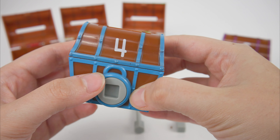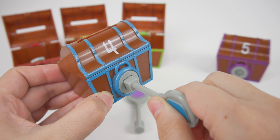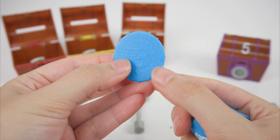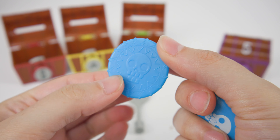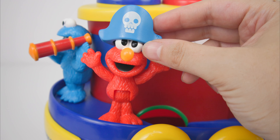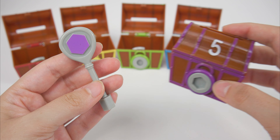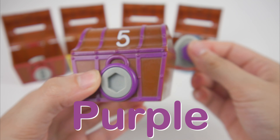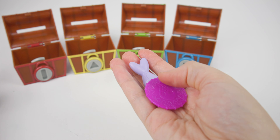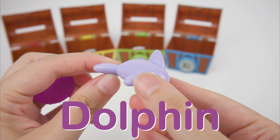Now I feel like a pirate too! I'll use this blue key to open it up. Oh, there's a blue pirate coin and a blue pirate hat, and it fits Elmo perfectly! And the last key will be for the last treasure chest, which is the color purple. Let's open it up and see what's inside. It has a purple pirate coin and a purple dolphin.